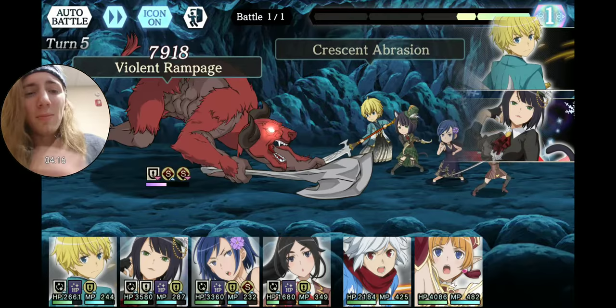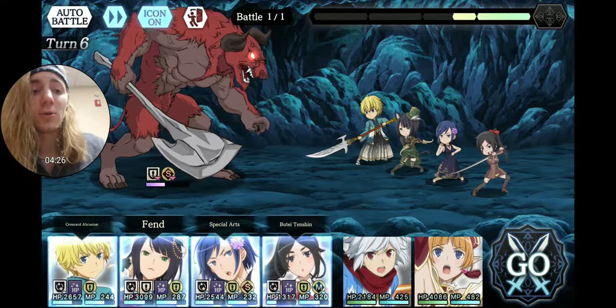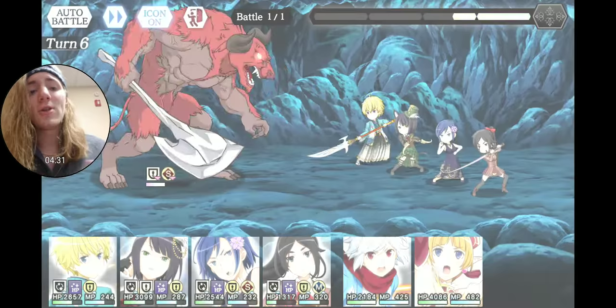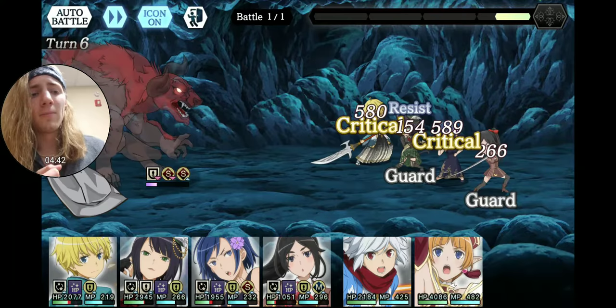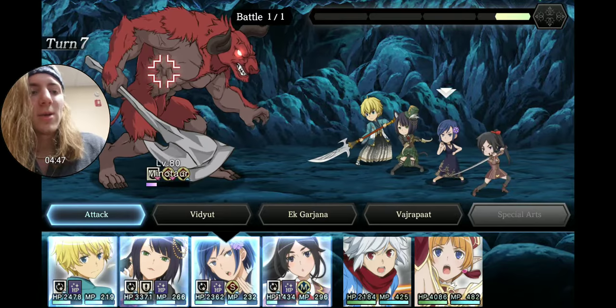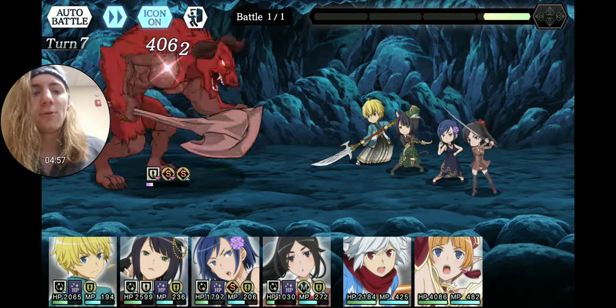I'll go ahead and use my special arts with Shakti. The assist I used on this is two Hephaestus — it's a physical resist minus 15% for your opponent, and physical resist 15% up for you. So it's going to make you a little bit beefier and your opponent a little bit weaker. You're going to need that resist so you don't die, because free-to-play units are a little bit weaker than normal.